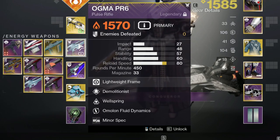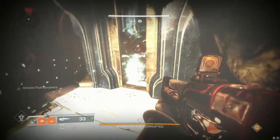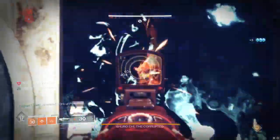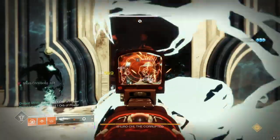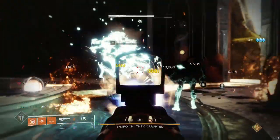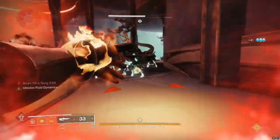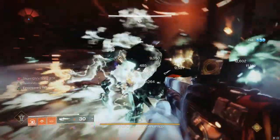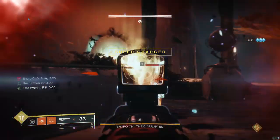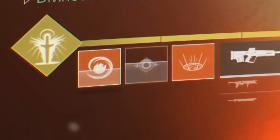You're going to get much better grenade generation with this perk combo. So what we're going to do first is throw my two Fusion Grenades away. I do have 100 Discipline, if y'all couldn't tell. That is much quicker — that is actually insanely fast. That is way faster than just standard Demo. That Wellspring is definitely coming into effect. We'll just generate it back. I'm not the biggest fan of running pulse rifles in PVE unless they serve a purpose, and this gun definitely serves a purpose with the Demo Wellspring combo.